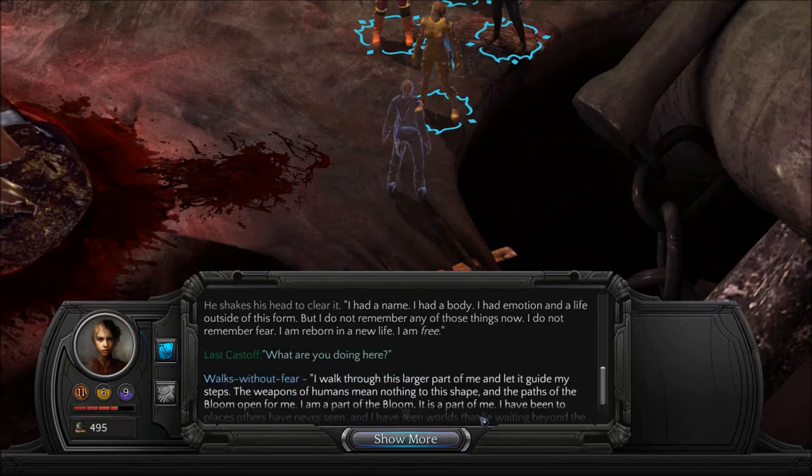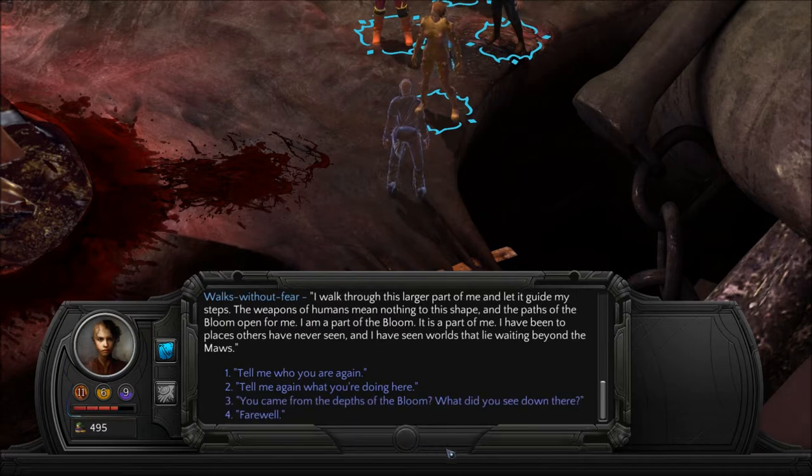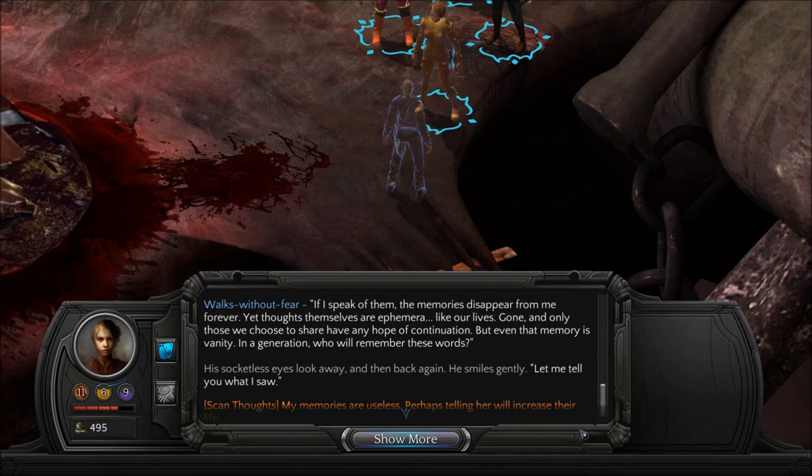What are you doing here? I walk through this larger part of me and let it guide my steps. The weapons of humans mean nothing to this shape, and the paths of the bloom open for me. I am a part of the bloom. It is a part of me. I have been to places others have never seen, and I have seen worlds that lie waiting beyond the maws. I was... I am... I am speaking to you. The past is gone, devoured by a hungry time. So he can tell us a lot about the bloom. You came from the depths of the bloom — what did you see down there? If I speak of them, the memories disappear from me forever. Yet thoughts themselves are ephemera, like our lives — gone. And only those we chose to share have any hope of continuation. But even that memory is vanity. In a generation, who will remember these words? Let me tell you what I saw.